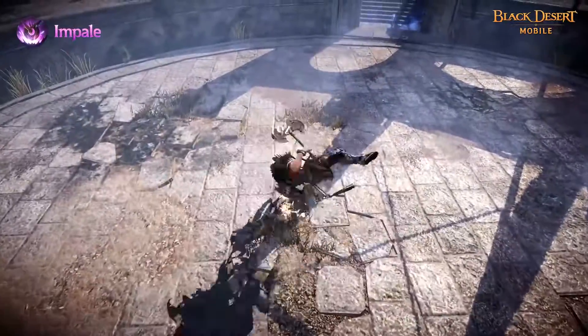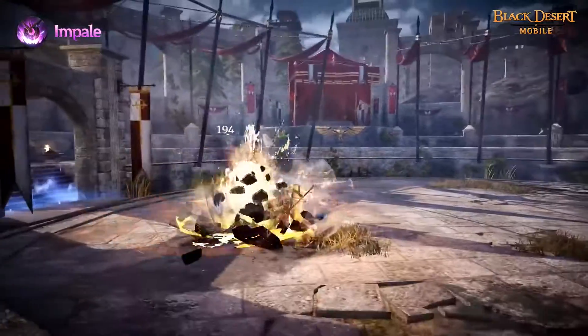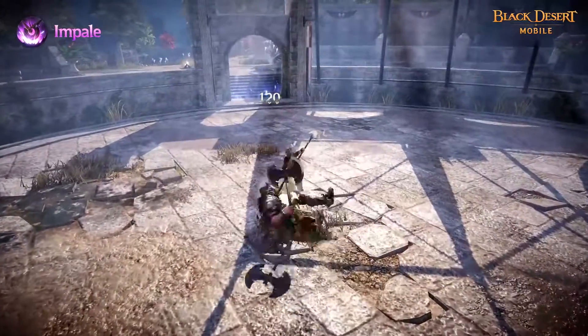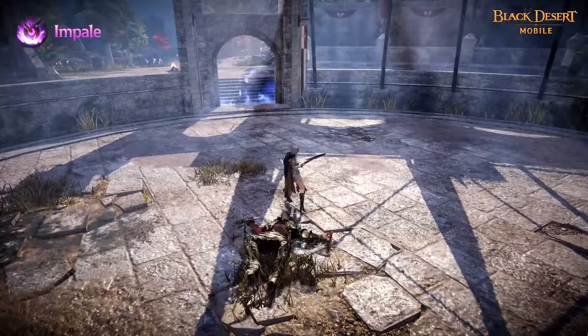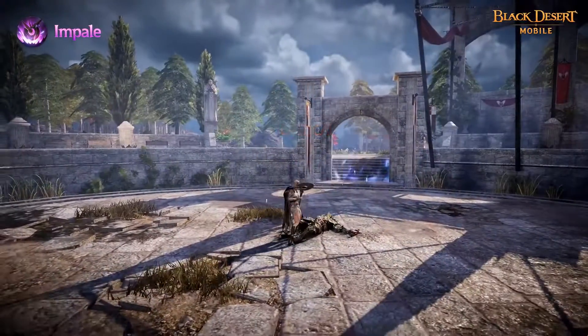Impale: With this skill, Solaris thrusts Jordan into the opponent, then throws them down. The enemy is bound on grab while also reducing their DP and critical hit chance. The same effect is also applied to all targets within this skill's range.